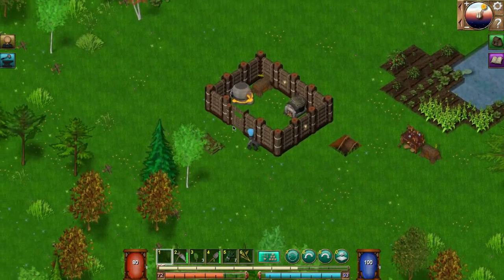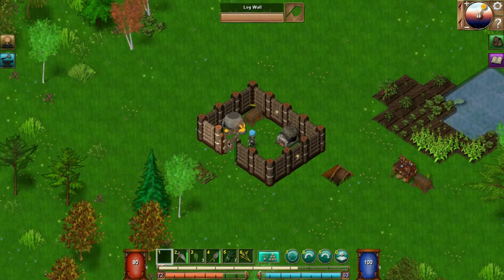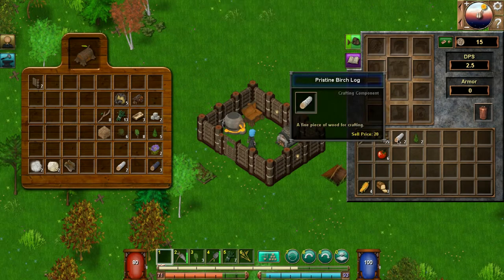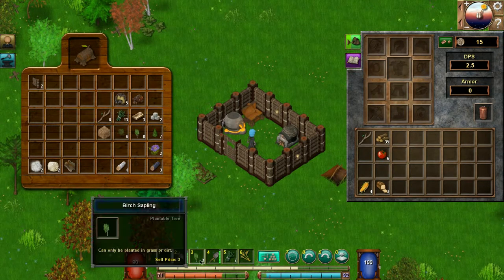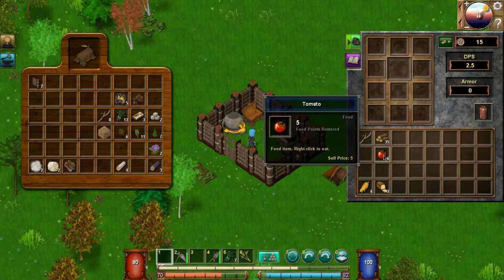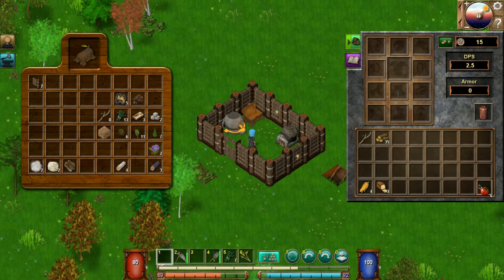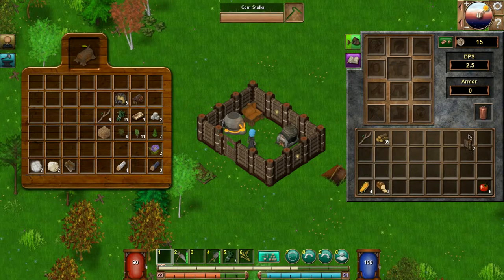Let's go to our base — our little temporary base. I know we've got this copper ore that we need to smelt. Let's put some logs away and store these trees. And we've got some food here — corn, roasted corn, tomatoes, extra wood.